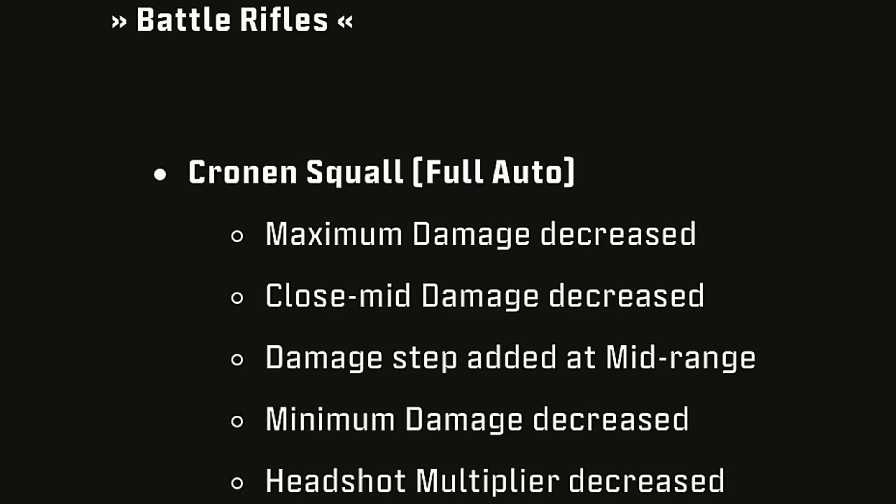Moving on to the Battle Rifles — the Cronus Qual Full Auto: Maximum Damage Decrease, Close Mid Damage Decrease, Damage Step Added at Mid Range, Minimum Damage Decrease, and Headshot Multiplier Decrease.